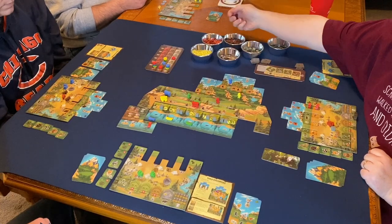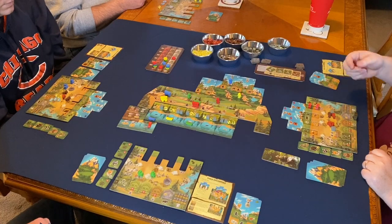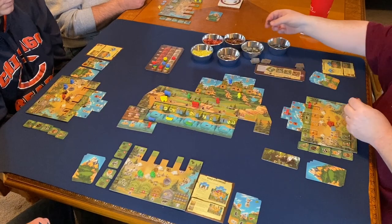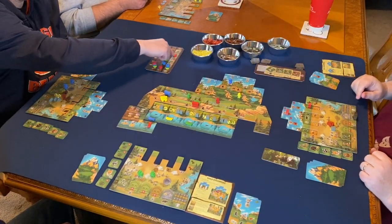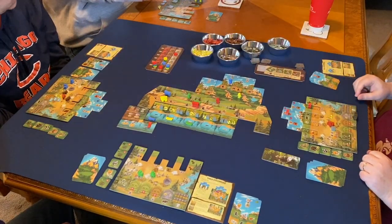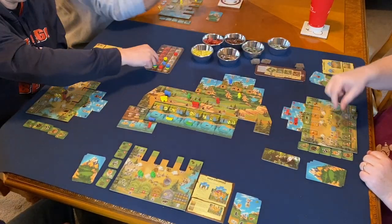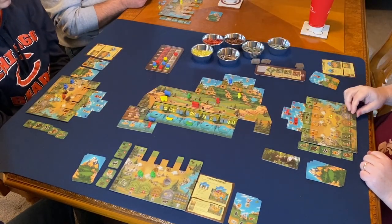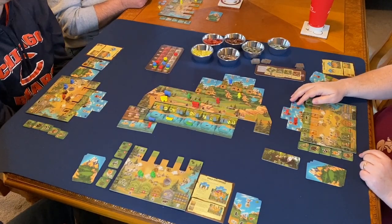Chris moves further along his path, taking food, then skips the next shovel action and goes to the ascent. He trades four gold for a stone, a wood, and a food using the mule's exchange ability. With those resources he takes one summit action to move up on the gray track, takes a stone, then with his second summit action spends two food and a stone to move up on the red track, earning him a mule. Strong turn overall.